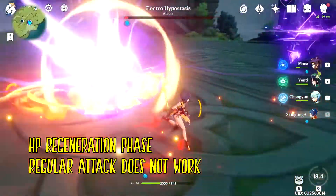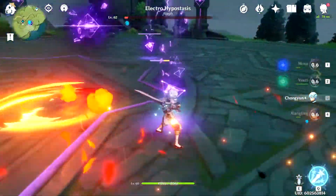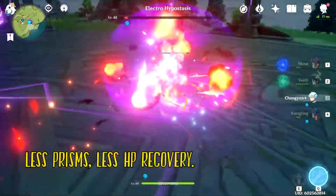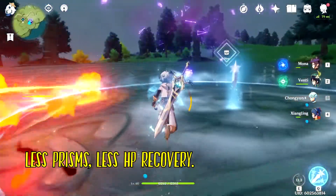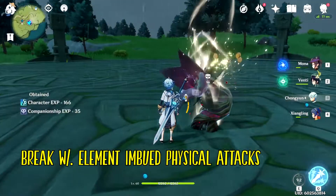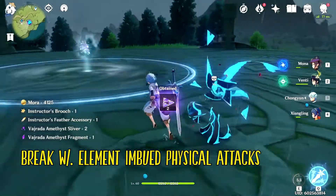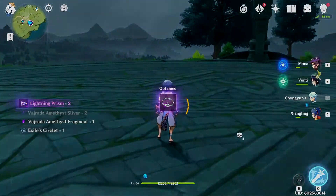Last of all is the recovery phase when the boss has a sliver of health. He'll try to regenerate HP by dropping down 3 prisms that need to be destroyed. The fewer prisms that remain, the lower the health regeneration. Breaking the prisms is a little difficult — it's done by combining physical attacks with an elemental attack. It's best advised to use bigger damaging skills to quickly destroy the prisms.